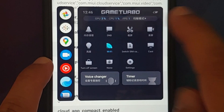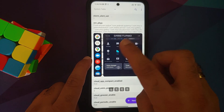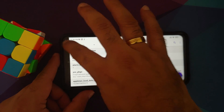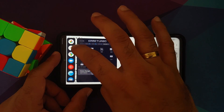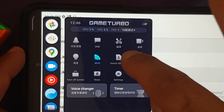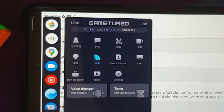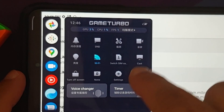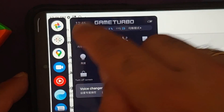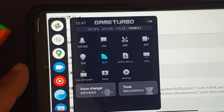Then there is DND or do not disturb. This option here — the scissors — takes a screenshot. This option here — the video camera — starts your screen recorder. This option here is to open the brightness slider, and once you switch to landscape mode, tapping the bulb icon gives you the brightness slider and it works without any issues. You can also turn off your Wi-Fi, switch between data cards, cast the gameplay, or turn off the screen — handy when mom and dad come into the room. There's also an option to change display profiles and a voice changer, and the first option clears your RAM, killing all background apps hogging resources with a single button press.